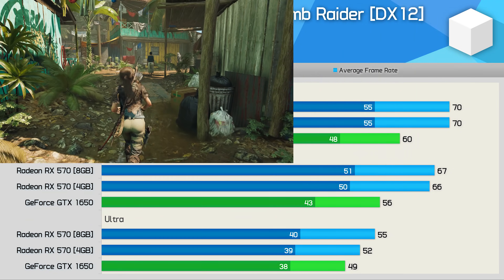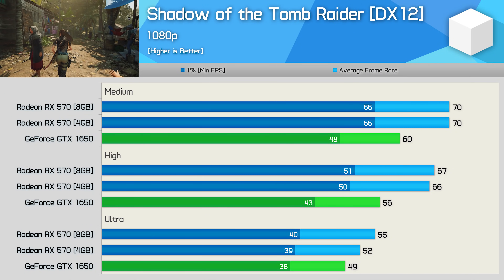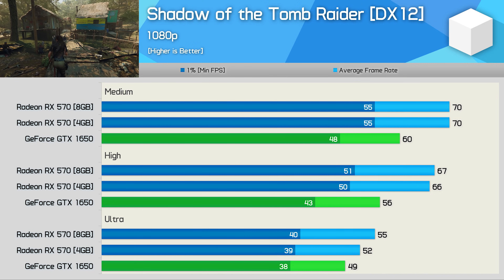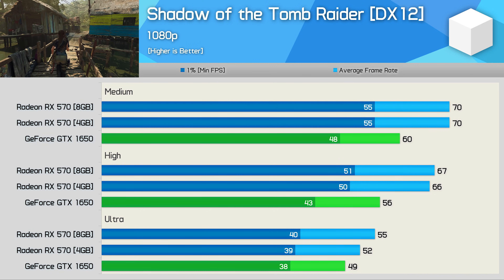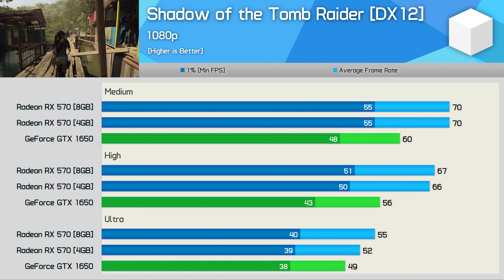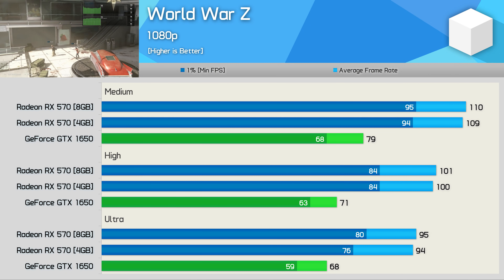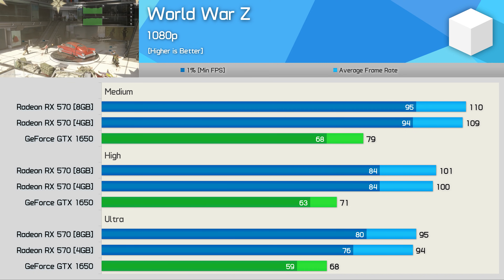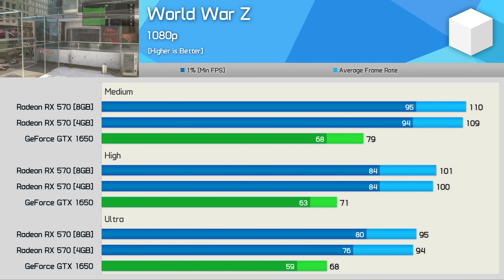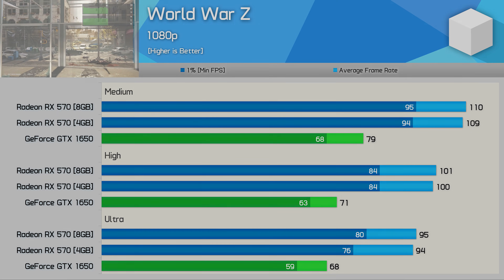The RX 570 and GTX 1650 are fairly well matched in Shadow of the Tomb Raider with the ultra quality preset enabled. However, once we drop down to the high preset, the Radeon GPU pulls ahead by an 18% margin, and we see a similar margin when using the medium quality settings. Last up, we have World War Z, and this is another big win for the Radeon GPU — the RX 570 was 38% faster with the ultra quality settings, and that margin was pretty well maintained with the high and medium quality presets as well.